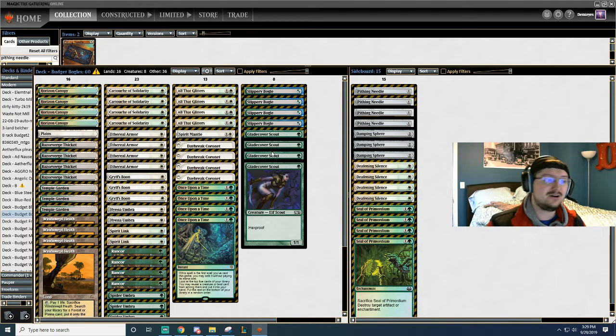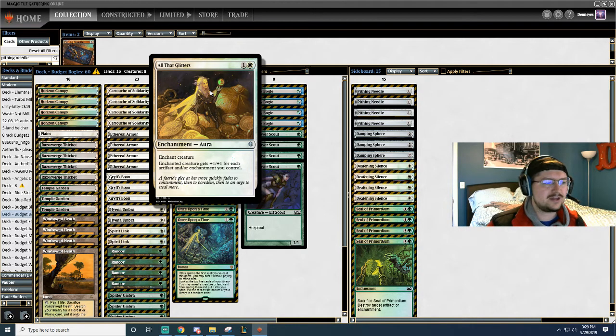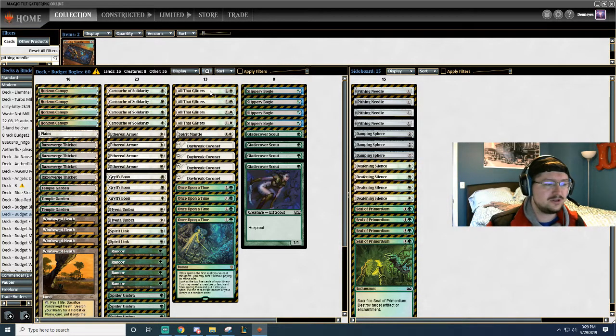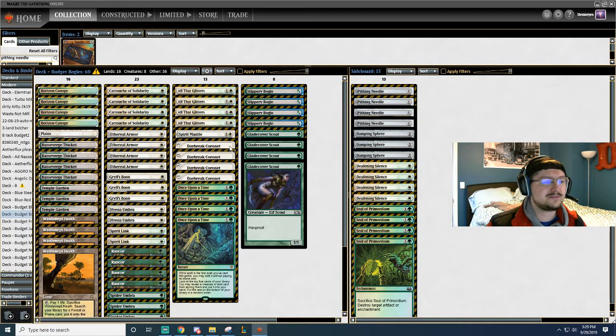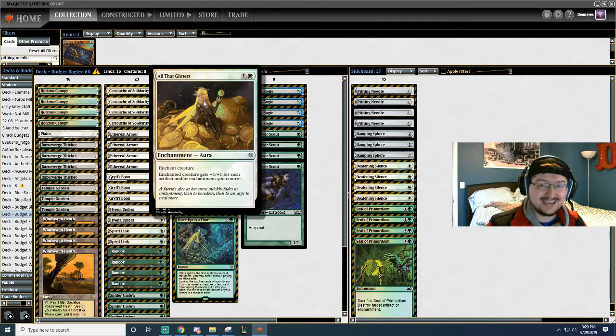Now we get to the fun stuff. The new card is All That Glitters. All That Glitters is an Enchant Creature for 1 and a White. The enchanted creature gets +1/+1 for each artifact and enchantment you control. So basically, it's just another Ethereal Armor, which is ridiculous. This card is usually what allows you to win a lot of games next to Coronet, so when you're just rocking 8 of these, you can just get carried away so fast.